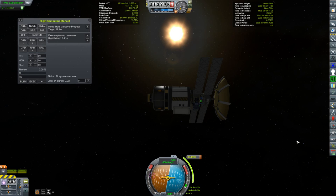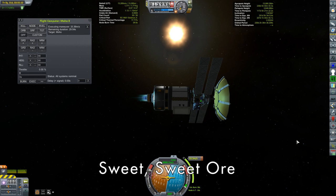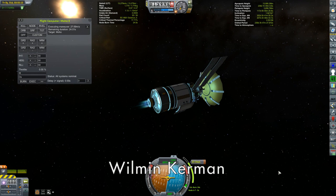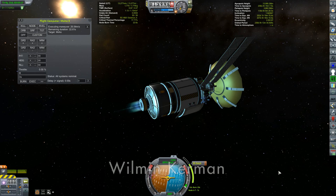Hello, my name is Mike Aben and welcome to my KSP campaign. What we have here is a 36.1 meter per second correction to tweak my Eve encounter. This here is actually the Moho 3, but I'm actually on my way to Eve.